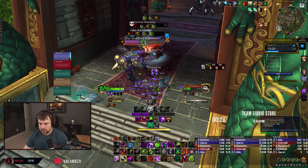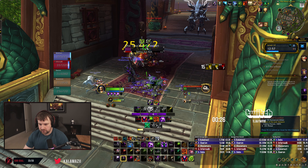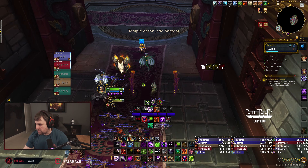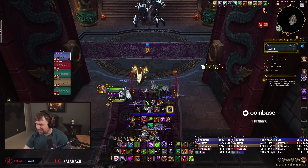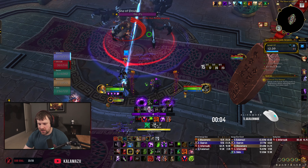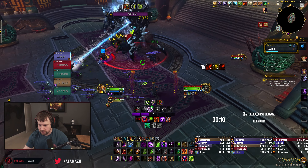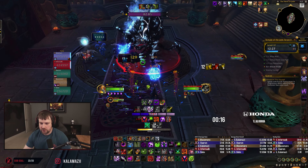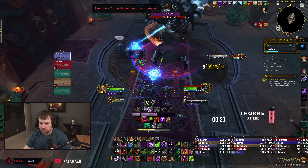That pet has died twice in my dungeon run - feels very bad. Do you have a complete addon list for beta? I mean, all I'm using on beta really is just Weakauras. If you want my profiles, they're on my Wago for free - exclamation mark WA in chat will pull it up for you. All the profiles are on the Wago page.